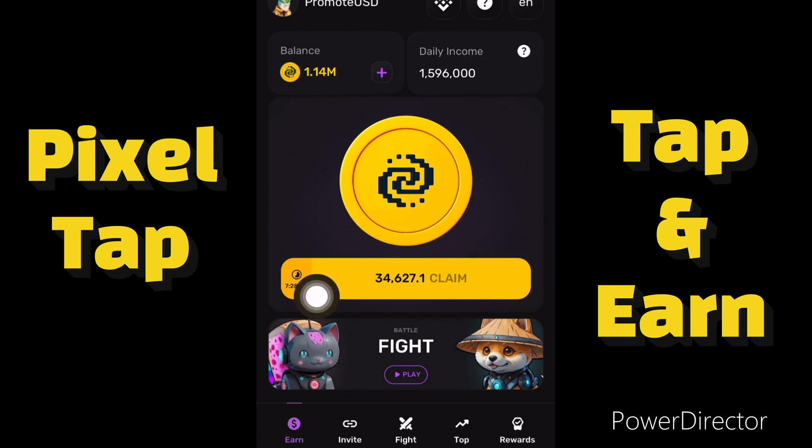All you have to do is just tap on your screen, or if you don't have time to keep tapping, you can click on the 'Claim' button to claim all your coins at once. You can mine coins every eight hours and then it stops. Anytime you claim, the eight-hour timer starts again.